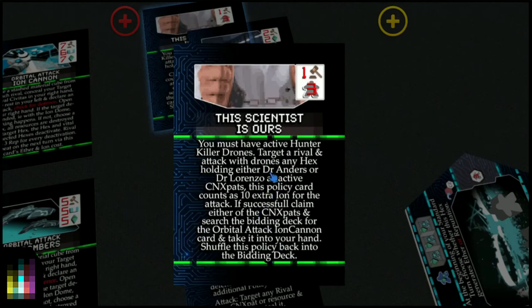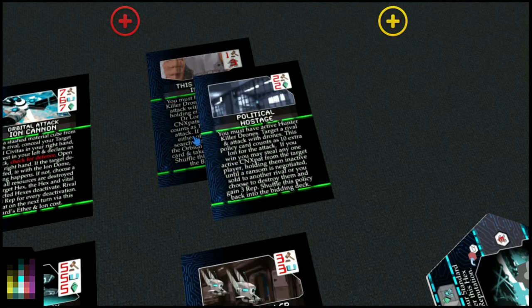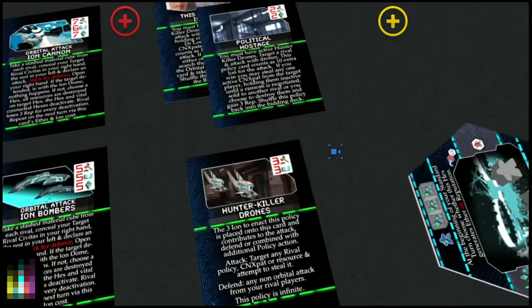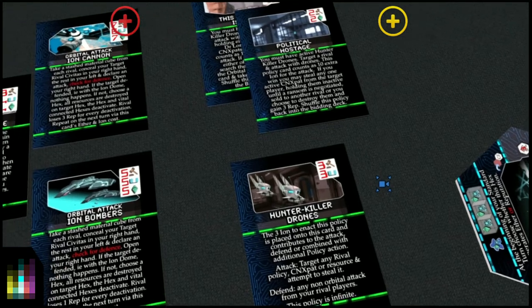Similarly with 'Scientist Is Ours': you must have active Hunter Killer Drones, target a rival and attack with drones. Any hex holding either Dr. Anders or Dr. Lorenzo as active CN expats — this policy card counts as 10 extra ion for the attack. If successful, claim either of the CN expats and search the bidding deck for the Orbital Ion Cannon card and take it into your hand. These two cards enable combat fairly early because they give you 10 extra ion, plus the Hunter Killer Drones add 3 — so you go into battle with 13 ion even with no ion of your own.